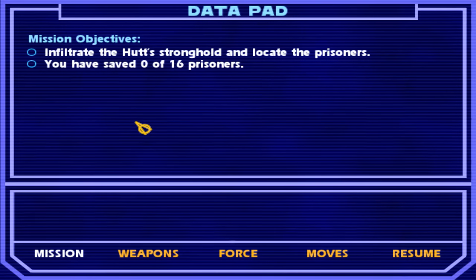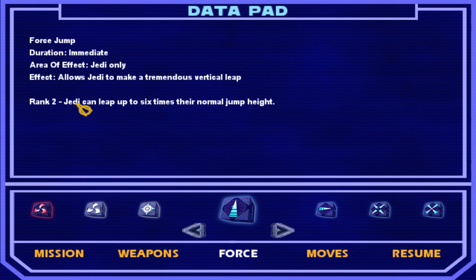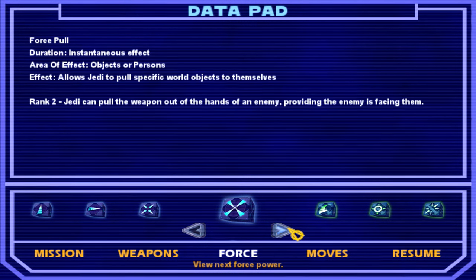Welcome back to Jedi Academy. I think the thing I didn't really talk about was all our force powers. Jump is now level 2, so now we can jump six times the normal height, 100% faster than normal. We can use force push to push multiple enemies or objects in a limited arc, and pull a weapon out of the hands of an enemy.